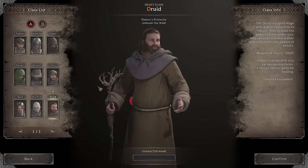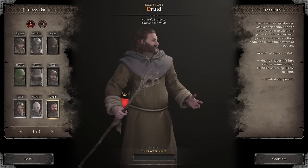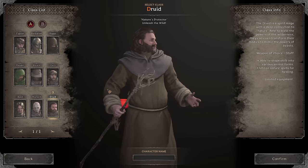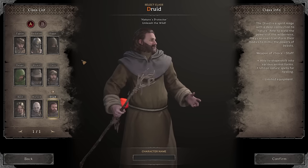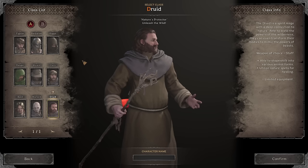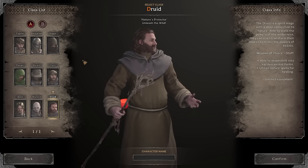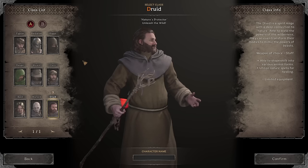Druid in bear form, fully specced into strength, could possess a lot of threat to a fighter. But if you have a bow you'll be able to shoot that bear form down. If a bear pushes you into a tight corner where you can't get away, the bear form will just punch you to death like Mike Tyson and there's not much you can do — you'll just be cornered and die.